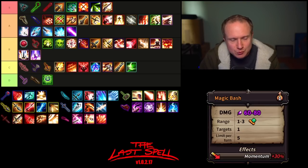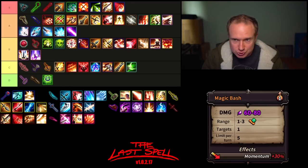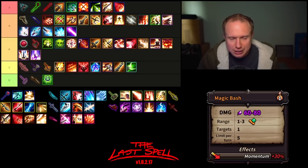It's scepter time. We have Magic Bash. The 30% momentum is the highest momentum modifier, the magic damage has a resistance reduction built into it, and now it is range modifiable and can be used five times per turn. I think Magic Bash, as far as momentum abilities, is the goat — I think it is S tier. Very strong, does a lot of damage. Many of the biggest hits I've ever gotten have been with Magic Bash.